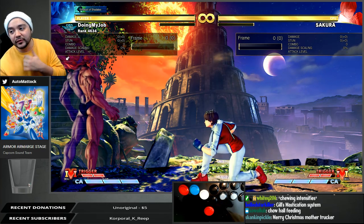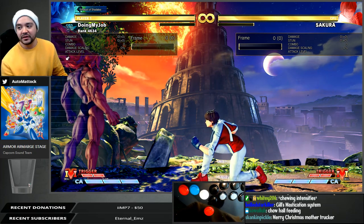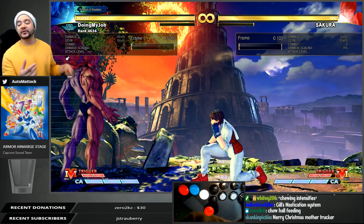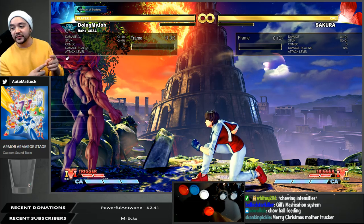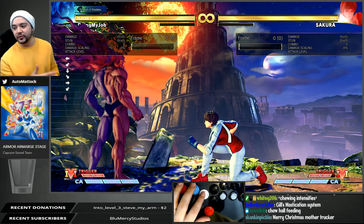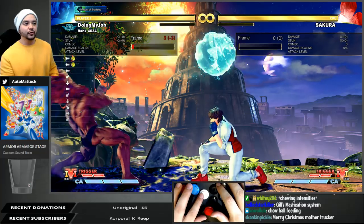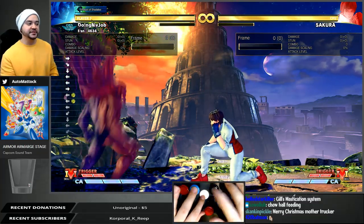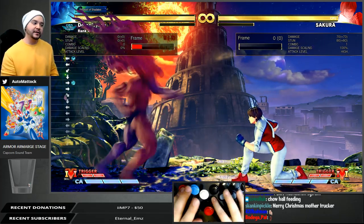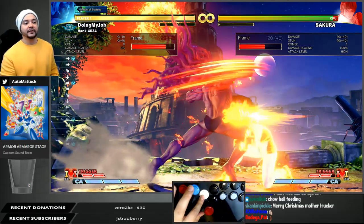Gil does not have crush counters — he has a state called retribution. But first you have to have an element on your opponent. He has fire and ice. His special moves, the lariat and the kinesis — pyrokinesis or cryokinesis — are either fire or ice depending on which direction you perform it. Back quarter-circle punch is ice cryokinesis, quarter-circle forward is pyro. With lariat, same idea: quarter-circle back kicks is lariat, quarter-circle forward with kicks is fire.